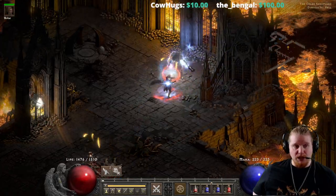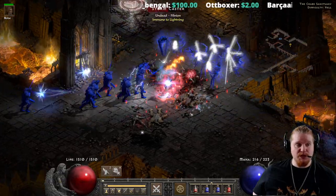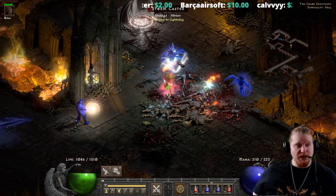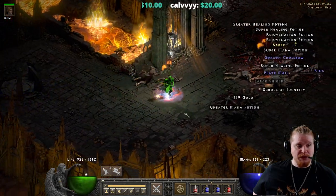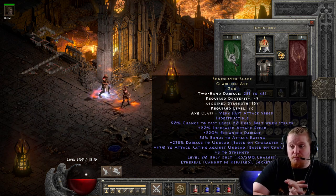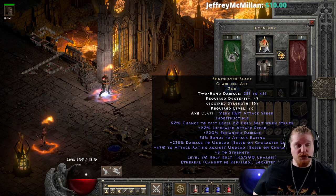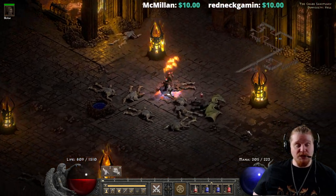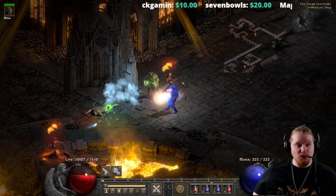Having that additional Holy Freeze reduction does seem to provide an extra element of protection that allows him to get in there and not die, while still essentially being a raw sponge that spams things. I'm just not wholly impressed with the Boneslayer Blade's When Struck effect. I really wish they would change it to On Striking. If it was level 20 Holy Bolt On Striking, I bet money that people would actually use this on a character like a God Zealer and have a blast with it — because you're talking about level 20 Holy Bolt at 2,156 to 2,420 damage, and you could potentially be spamming five of those within one Zeal rotation.